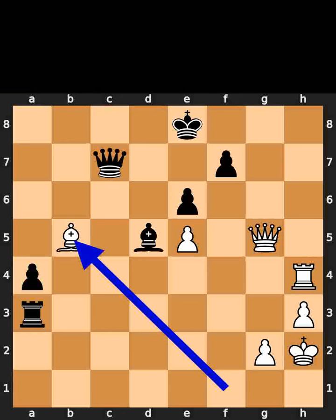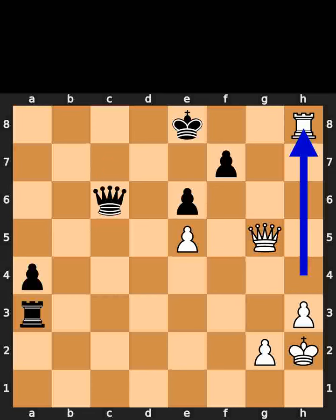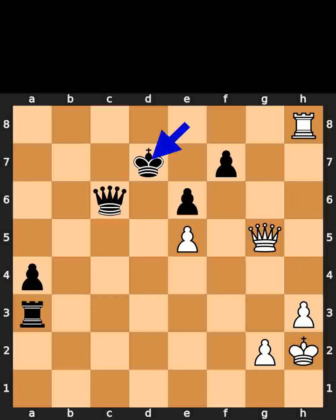White plays bishop to b5, check. Black plays bishop to c6. White takes the bishop on c6 using the bishop, check. Black takes the bishop on c6 using the queen. White plays rook to h8, check. Black plays king to d7. White plays queen to d8, checkmate.